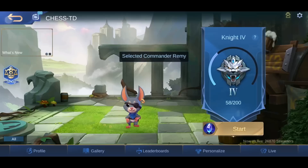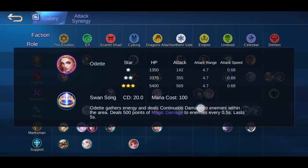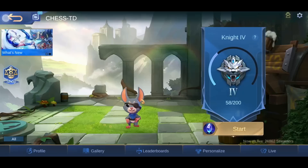Now let me tell you what the best synergy is. The best synergy right now would be 4 tanks — Belerick, Johnson, Franco and Tigreal — 2 Elf (Estes), 3 Cyborgs (Angela, Jawhead), 2 Northern Vale (Aurora), and 2 Empire (Odette). So: Elf, Support, Cyborg, Northern Vale, Empire, and 4 tanks. Alright, let's go.